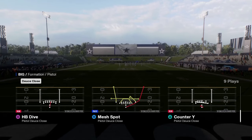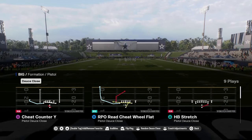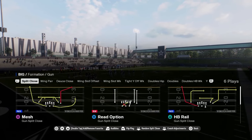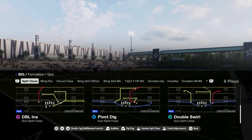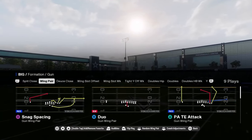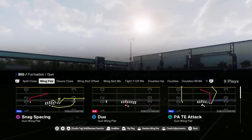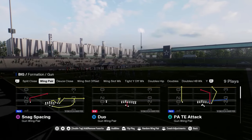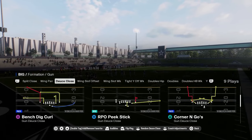They have eye tight, a great under center running formation because it has Power O, stretch, counter, blast, fullback dive, fullback pitch, and halfback dive — really good run plays. It also has deuce close with a cheat read flat, a super good money play in the red zone. Does have split close — it's got some decent routes, but basically what you're looking for in any good playbook is effective routes and effective formations. Those are the two main things.